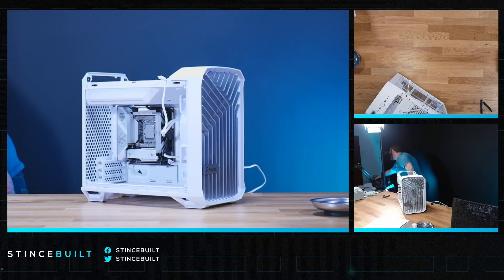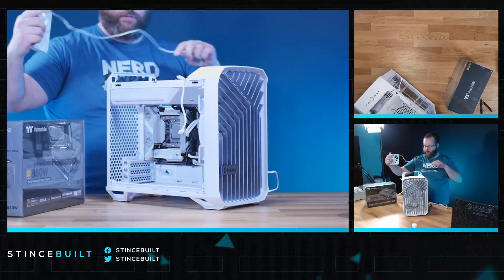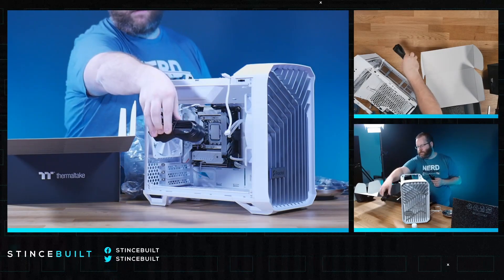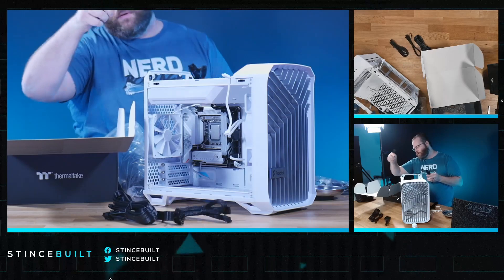Power supply today is the GF3 850 — plenty of power for today's system. Before that, we're going to run the exhaust fan cable. Then it's the 24-pin main, the 16-pin 12V high-volt connector, and one CPU power cable. That's it.